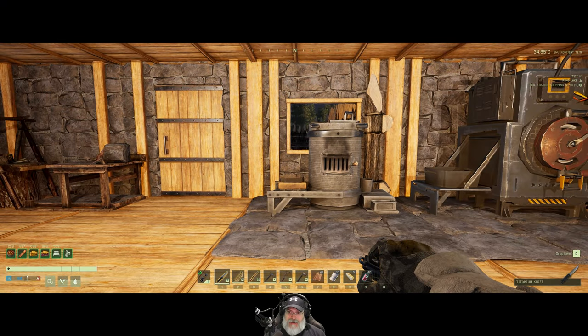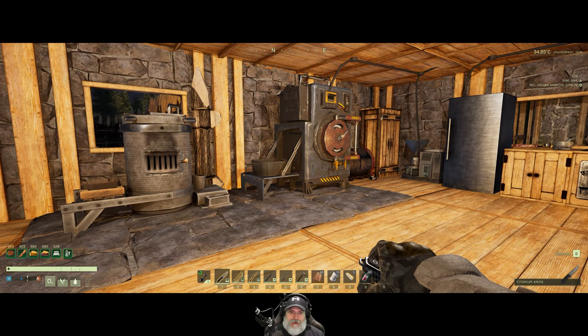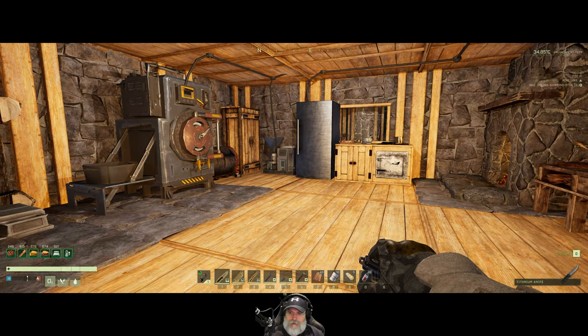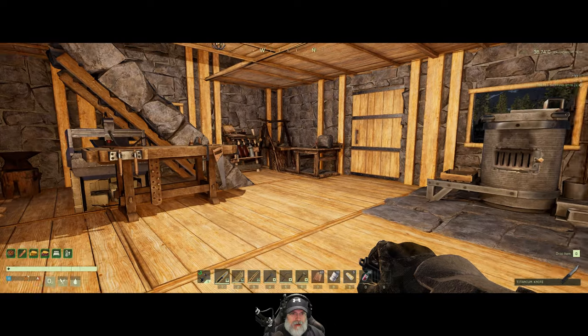Welcome back, everybody, to Icarus. I'm an old guy gaming, and in this episode we are going to try and build the lower-level attachment bench so we can get the prerequisites for the upper-level attachments. Possibly the chemistry station and kind of go from there.